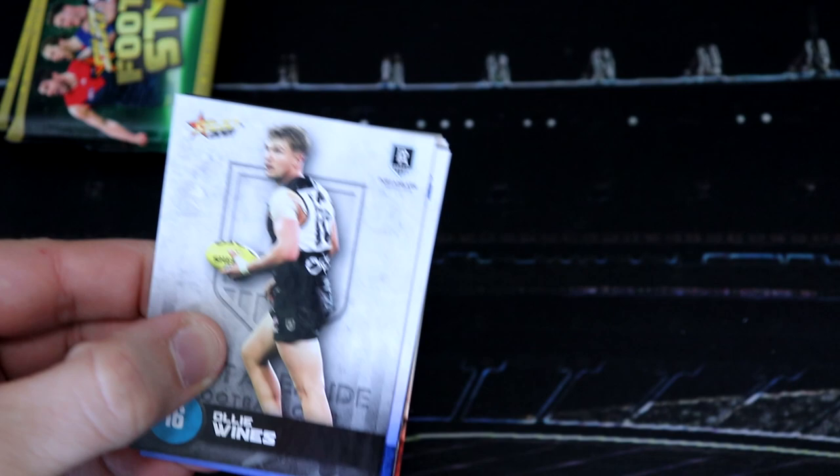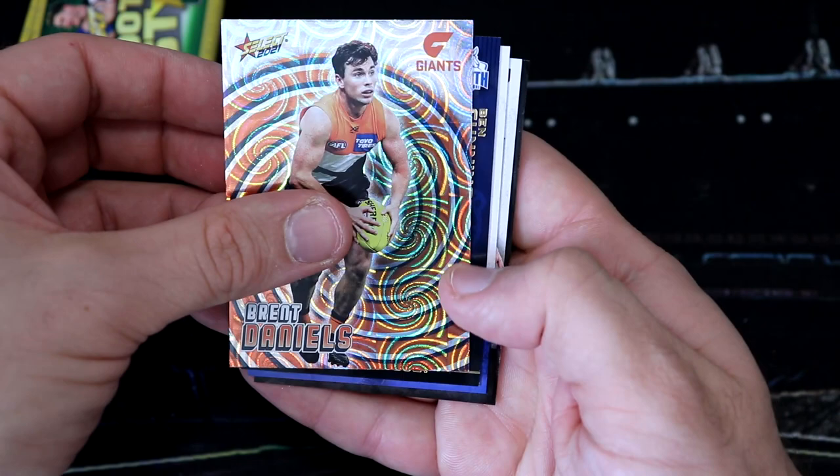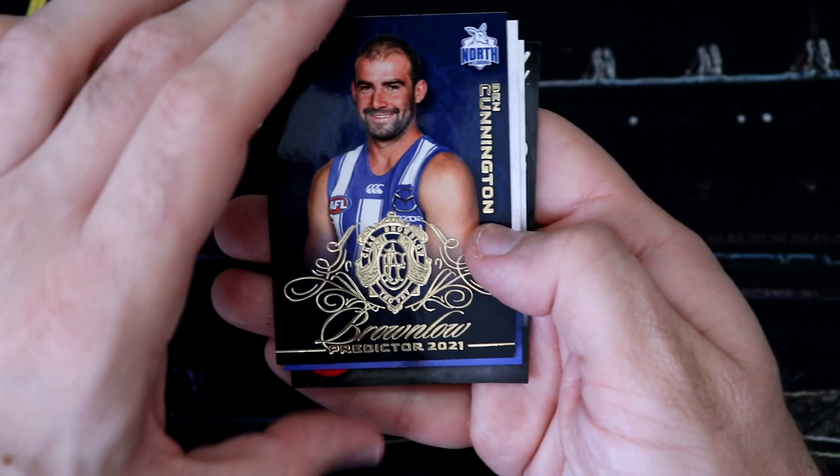We've got an Ollie Wines. And we've got a Brent Daniels — that's a hollow. Oh nice, we've got a Brownlow Predictor! We've got a Ben Cunnington Brownlow Predictor.